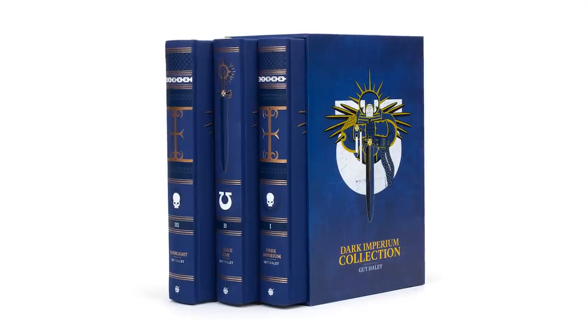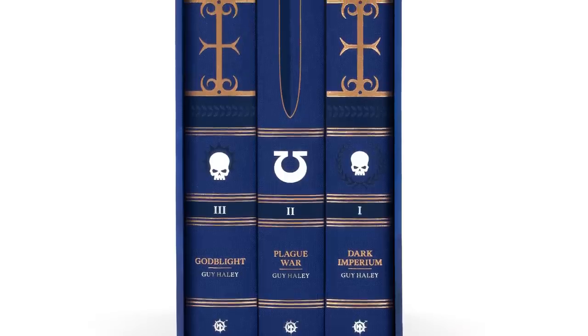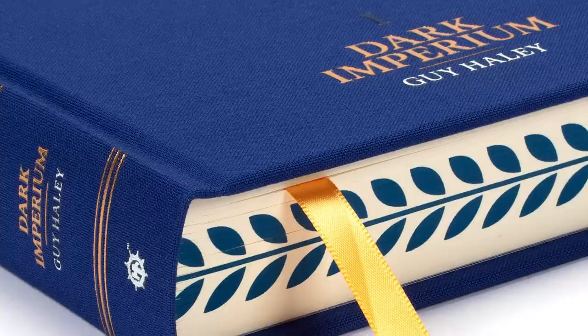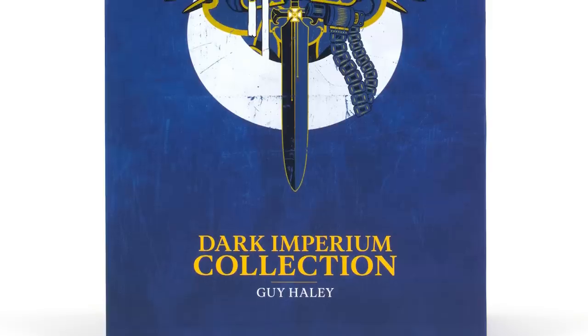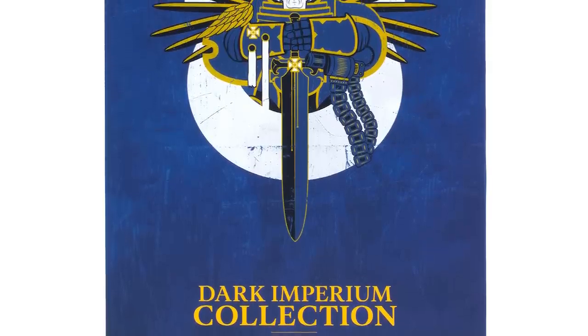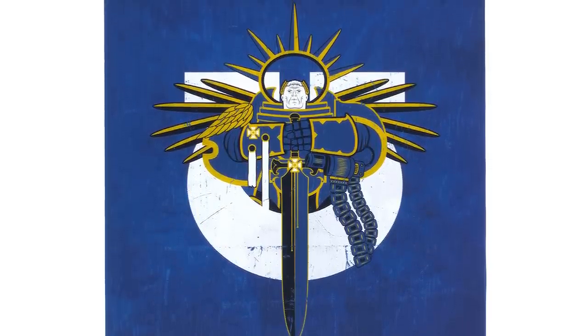From Black Library this week, pick up the beautiful Dark Imperium collection from Guy Haley. This set contains stunning hardback copies of Dark Imperium, Plague War and God Blight, with three additional short stories, all presented in a stunning slipcase with an inspiring portrait of everyone's favourite Primarch, Roboute Guilliman. Courage and Honour is included for free.